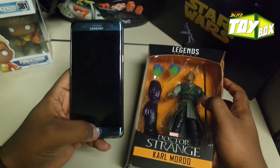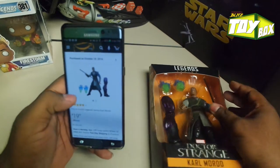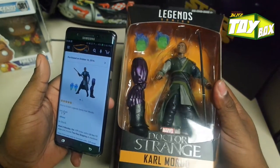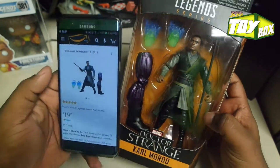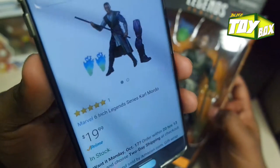Hi guys, it's your boy D'Anthony coming back to you with another toy box — Break Room Blitz toy box. Just got this new Doctor Strange villain, Karl Mordo. Got it from Amazon. I get everything from Amazon, so you guys already know by now.